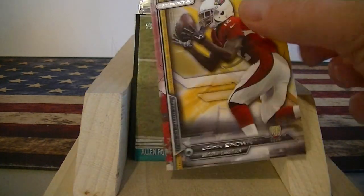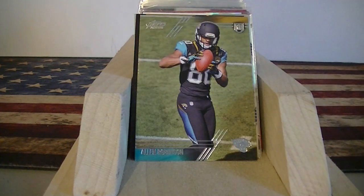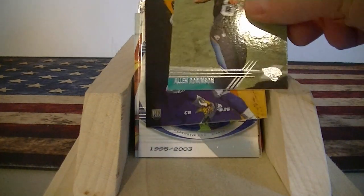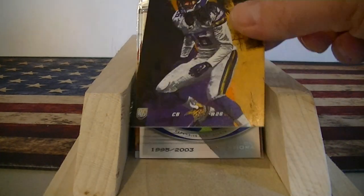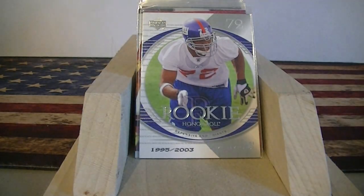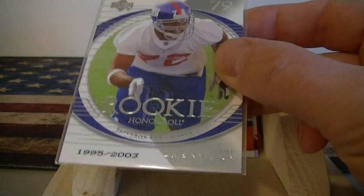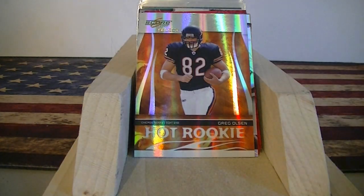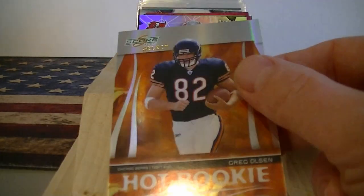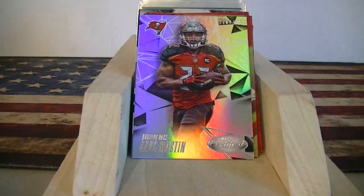We got a John Brown yellow parallel from Strata — nice rookie card. Robinson rookie, and Trey Wayne's gold which is numbered — I got this for a dime. Then a rookie card numbered to 2003. And another older one, Greg Olsen rookie from Score Select, and that was also numbered. Pretty cool dime pickups.